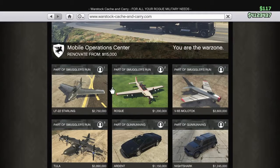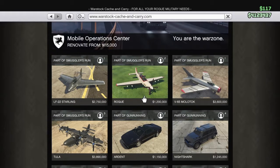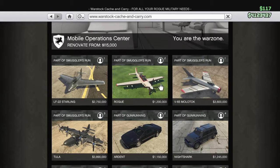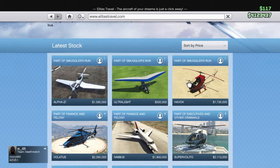We have brand new planes. I've got them. I can get the Rogue — maybe I'll get the Rogue, we'll have to wait and see. I've got this one and this one — a one-seat helicopter. He's got it.